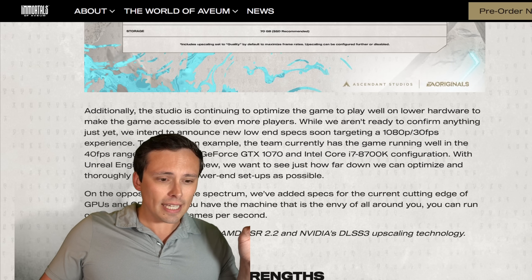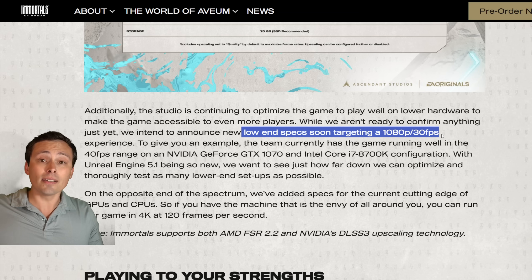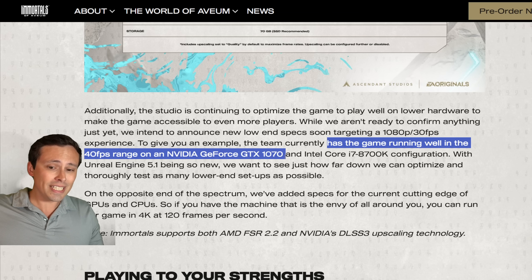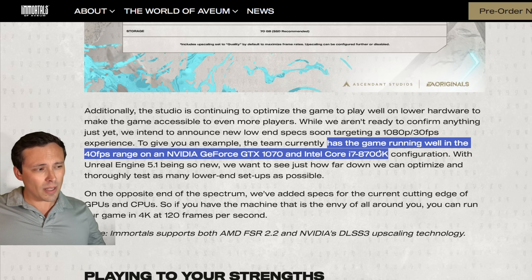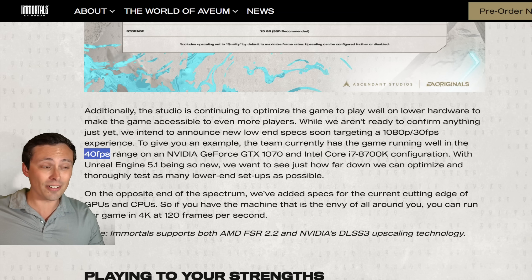They do mention trying to get the game to run on lower-end hardware, and they might come out with system requirements targeting 1080p 30fps. Right now they have the game running in the 40fps range on a GTX 1070 and a Core i7-8700K. That's not super low-end but it is definitely aging — it looks like they're having trouble hitting 60fps, running playable in the 40fps range. They're not talking about what settings or what upscaling — are they having to go to performance mode, which at 1080p would be around 540p internal resolution?